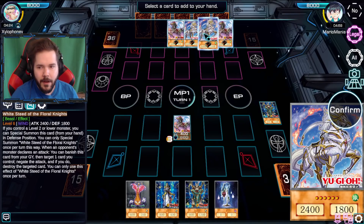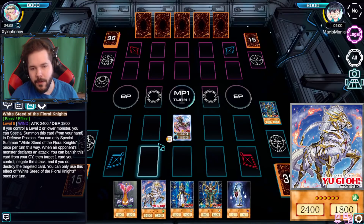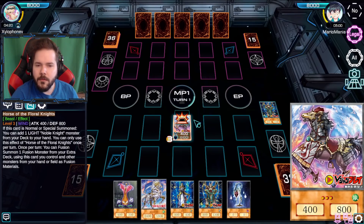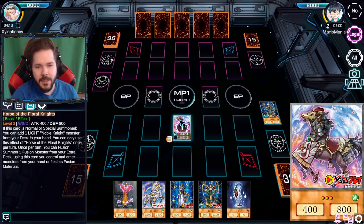I remember this card being good. So he can come out and we can go straight to eight - oh no, it's level two or lower monster. You can switch on this hand. This one is level three that only combos with the other thing. Very good - then we'll just activate this.